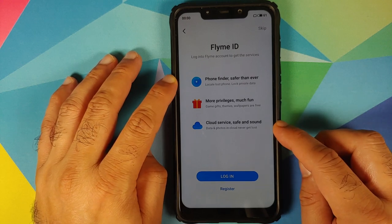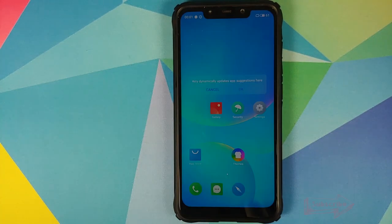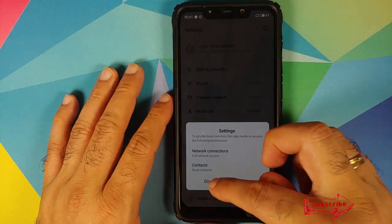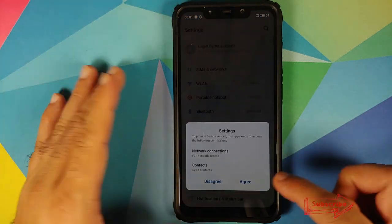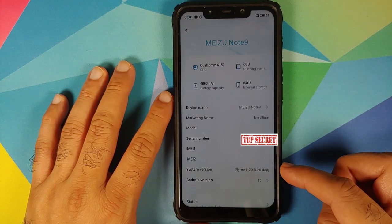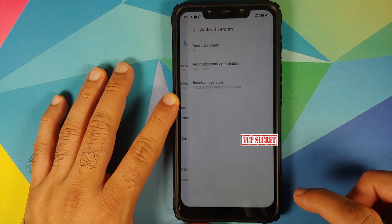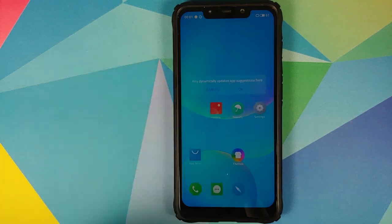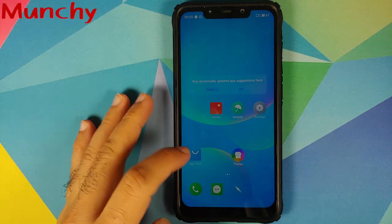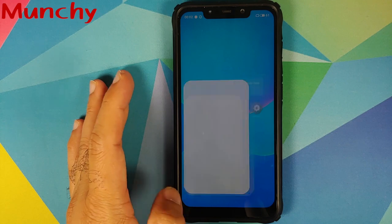And there it is — we have booted into FlymeOS. We did not require a hard reboot. We are on the setup screen, chose English, and skipped the initial setup. If it asks you for the Flyme ID, wait a few seconds and you will get the option to skip it on the top right. We can go into Settings, then About Phone, and you can see that we are running FlymeOS — a port from the Meizu Note 9, based on Android 10 — on our POCO F1. That is how you install FlymeOS on the POCO F1. Hope the video helped. Likes, shares, and subscribes are appreciated. Feedback and comments are more than welcome — see you when I see you!